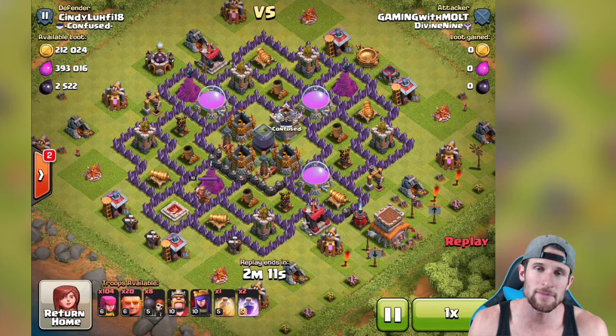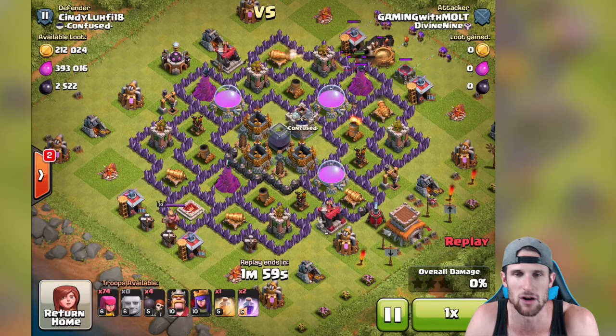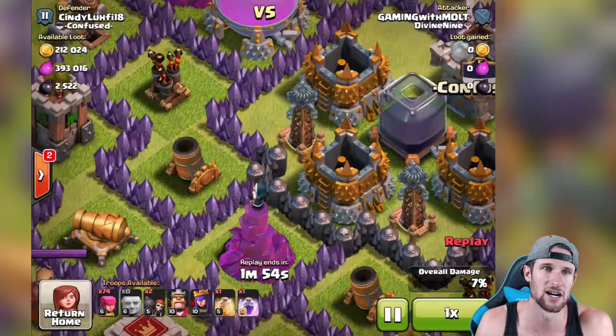This attack was also in the stream and you can see it's a Town Hall 8. He's got 2,522 dark elixir in the center of the base. The other base had more available, we just weren't able to get to it all, but this one - there's some over there and some over here, but for the most part we don't care. We're heading into the center.